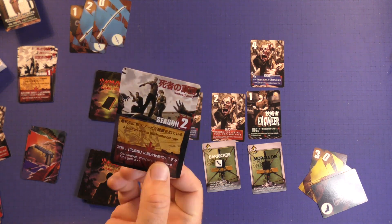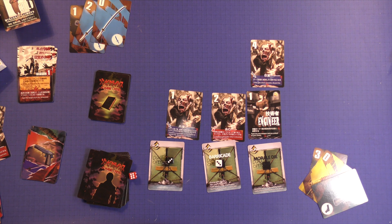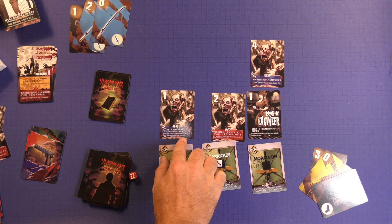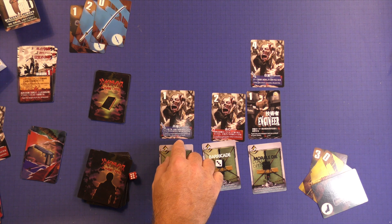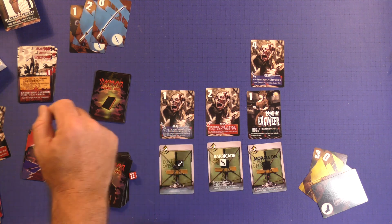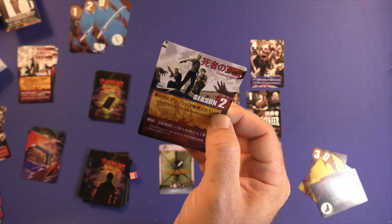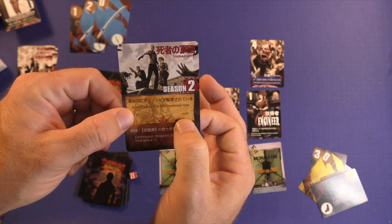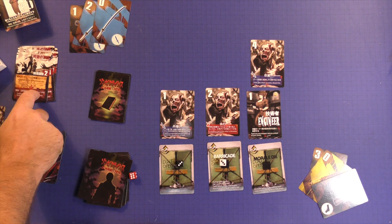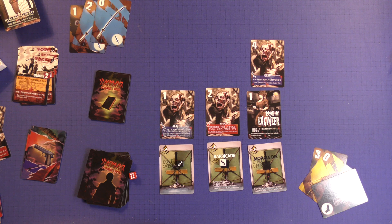I'm going to draw a Zombie Crisis card — we're moving to season two. If there is a wounded zombie before or behind this, discard one of them. If a weapons card on this color is discarded, increase morale with one. So here's season two, which means all of our allies will be refreshed. Continuous weapon storage card limit gets a plus one — that's really nice.